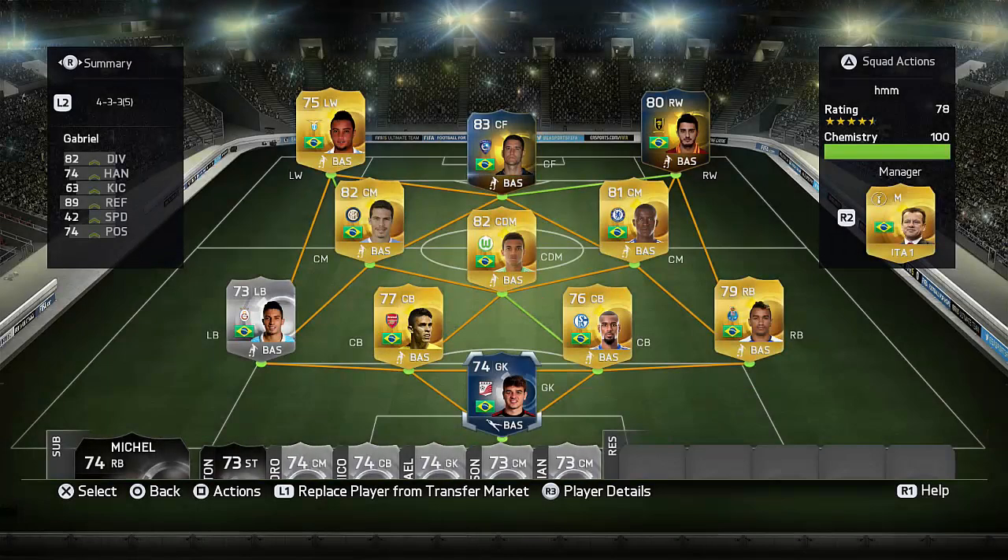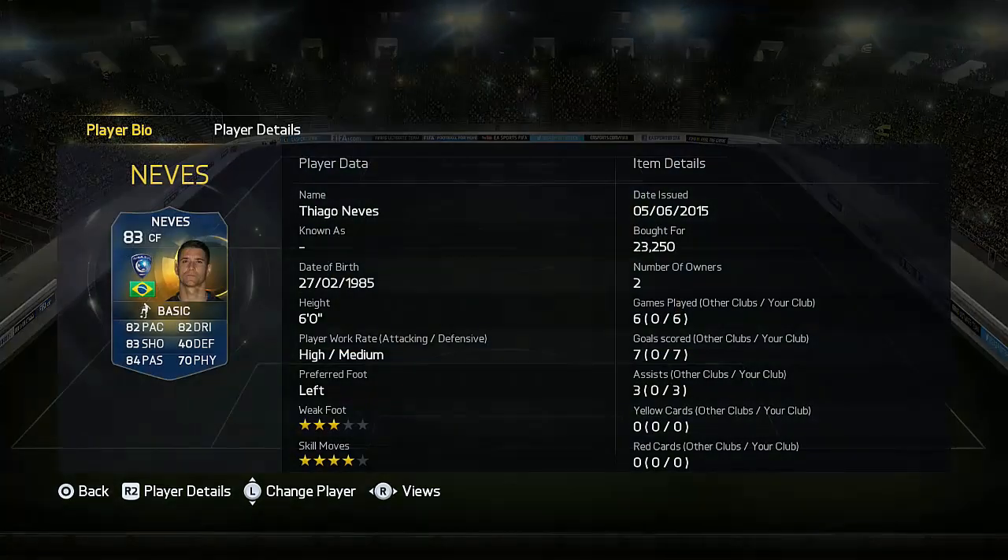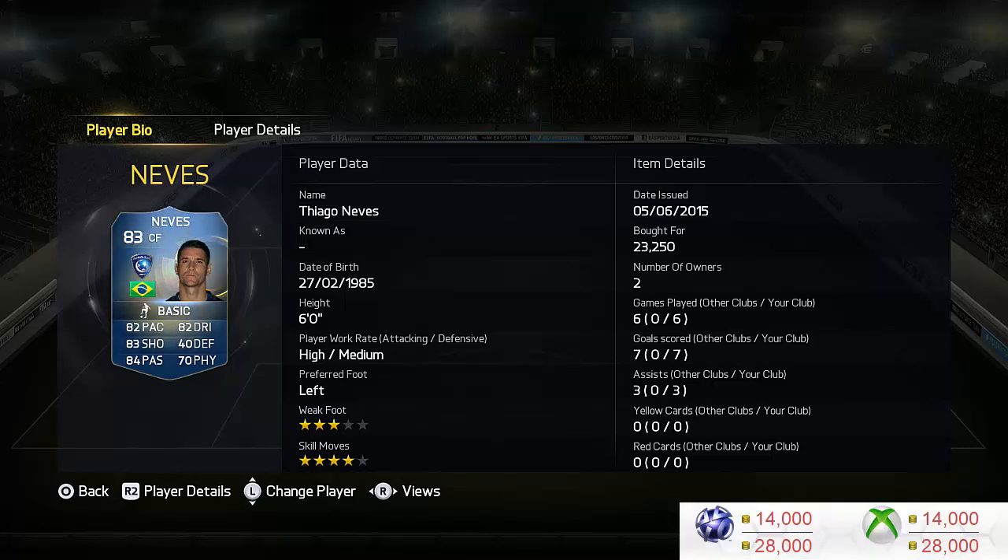Hey, what's up guys, Gonfeef here and welcome to this Team of the Season Vilagó Neves review. As you can see, we're going to review him at center forward. He does come out of packs as a CAM, but I felt like I'd give him a go at center forward. I'm not gonna lie, I enjoyed him there. He's a great center forward, and if you do pick him up, try him out in a similar team to the one I had because he worked really really well. Part of that being because he sits back.